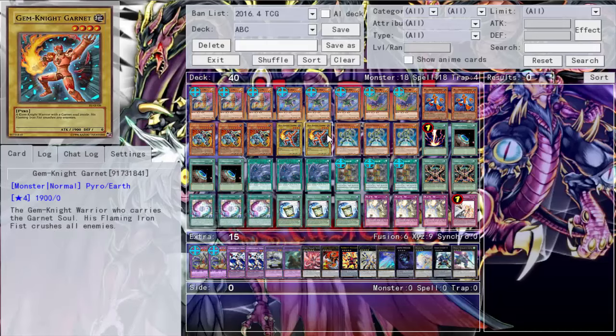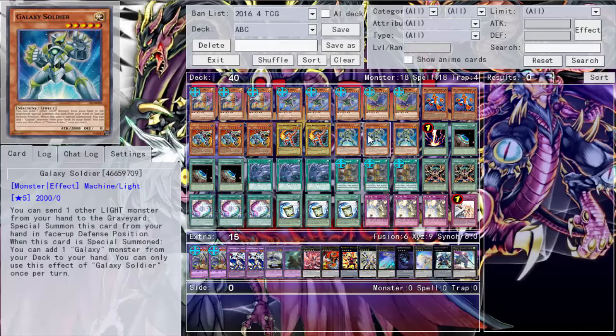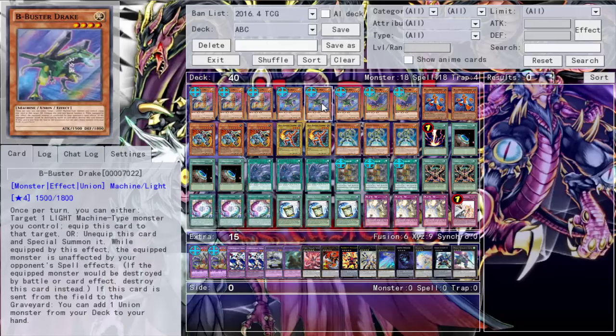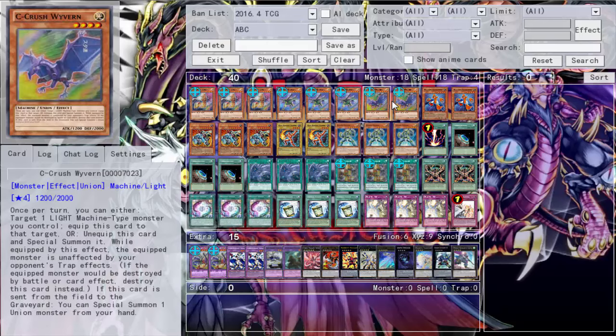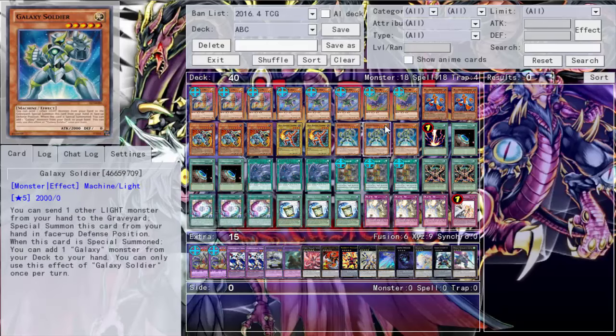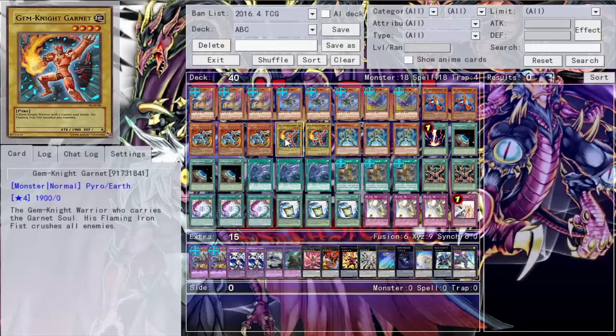Three Galaxy Soldier — not only is Galaxy Soldier a LIGHT monster, but I can pitch these guys into the graveyard. When Galaxy Soldier is summoned you get a search for more Galaxy Soldiers, and you can summon the others for going into Infinity and so on. Also Trans-modifier is here, I don't want to go too deep into that.